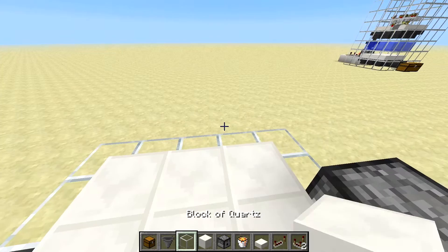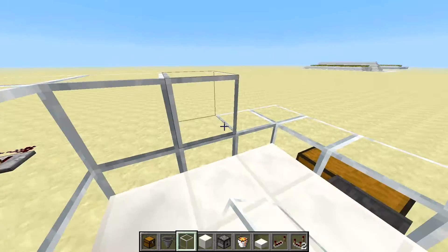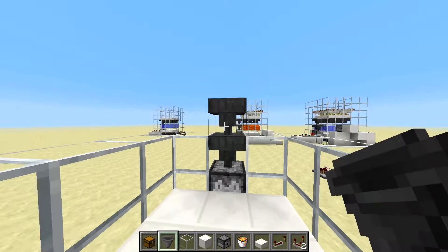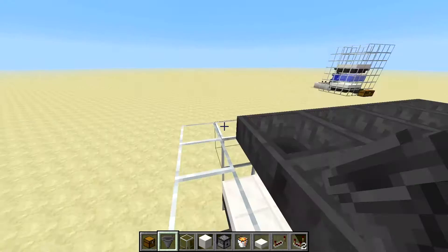And we build up some more layers of glass. Next, put two hoppers there feeding down into our dispenser, and another row of hoppers on each side.